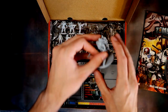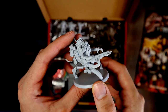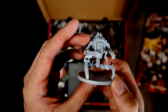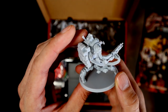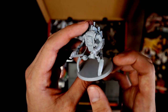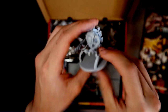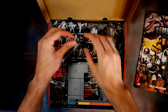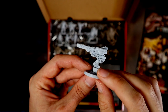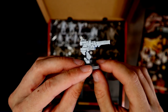Moving on to the turrets: I think this one is the Peacekeeper — it looks awesome. I'll need to read the rules on how you control these and whether they're player-controlled. Then we've got the sentry turret, which I imagine is going to do a lot of killing for you.